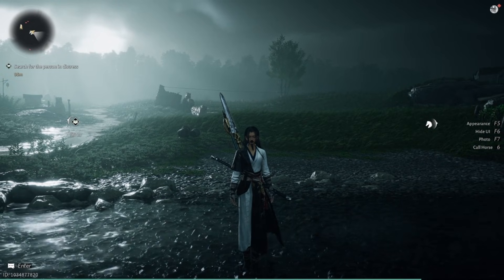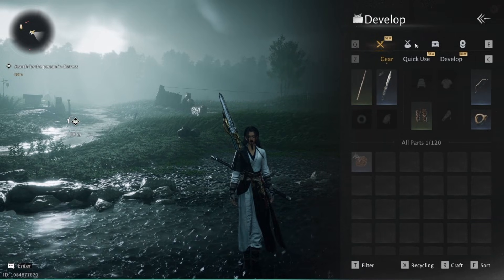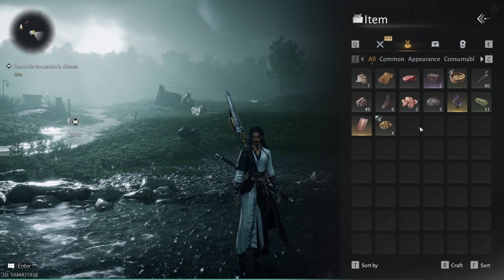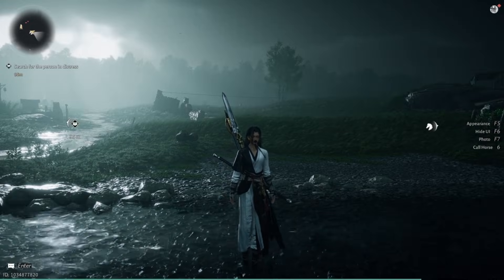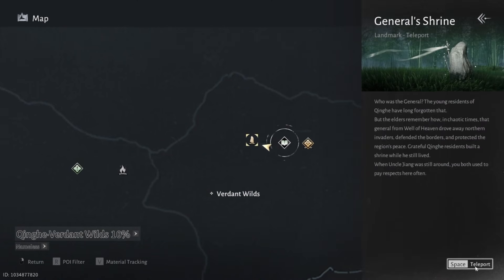To open your bag, press B as in boy. I don't really have anything to show you right now — I've got some random stuff I was picking up as I was running over here. If you want to see the larger map, like in most games, you're going to press M. And that's also how you fast travel. Anything that you've unlocked, you can just click it and fast travel by clicking space or clicking the button with your mouse.